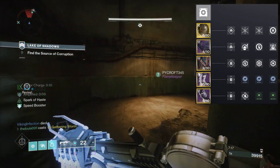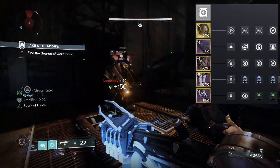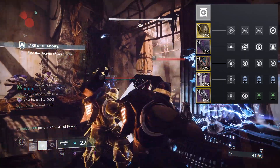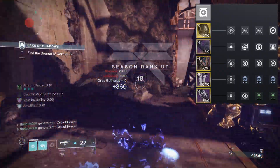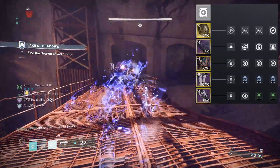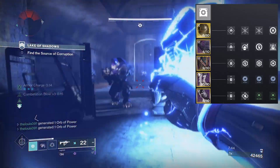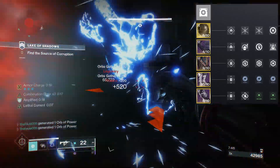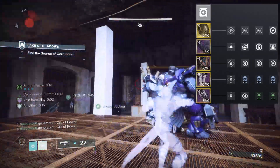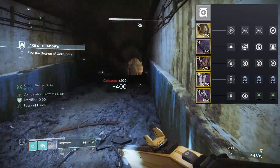For the boots, I've gone with two weapon surges — this can be any type of weapon surge you prefer, so it's your choice. Invigoration reduces grenade cooldown when you pick up orbs by killing things with your melee ability — it works hand-in-hand and gets your grenade back a lot faster. For the class item: two Time Dilation and a Bomber — though you can do two Bombers and one Time Dilation. Whichever is your preference, but this combination is really good overall.